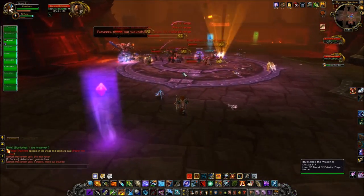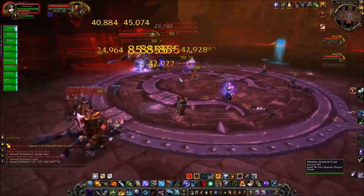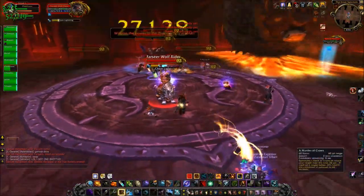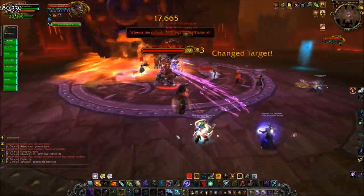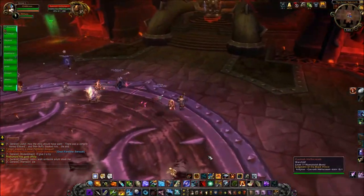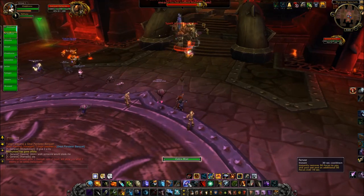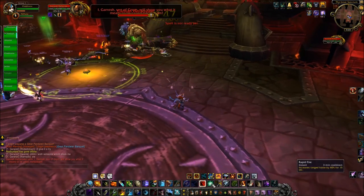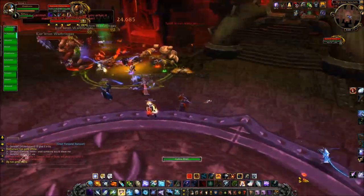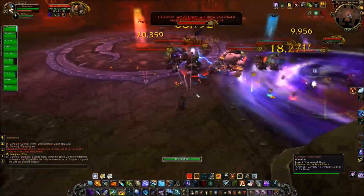These abilities can get empowered if he soaks up enough energy from Y'Shaarj in the intermission phases. I'm reading from the dungeon journal and making guesses, but let's go through it for completion's sake. Whirling Corruption is a basic whirlwind attack — it doesn't look like it hurts too bad, but when empowered it will fire a missile at a player, and when it lands it will create an add that must be tanked. This add must die away from any other adds, because it will buff those adds when it dies.